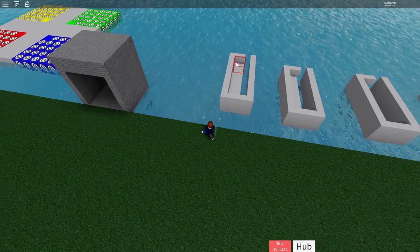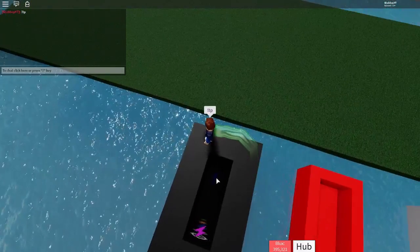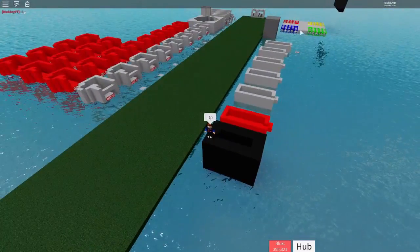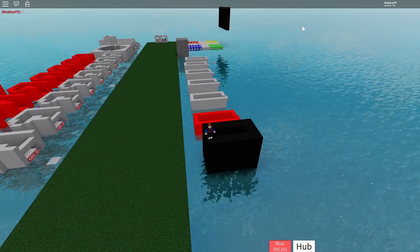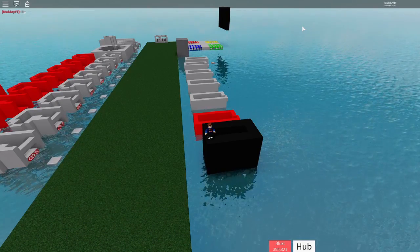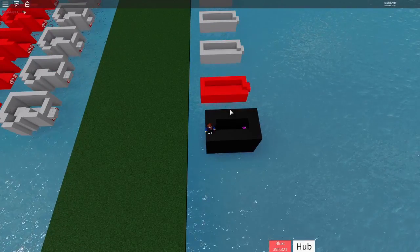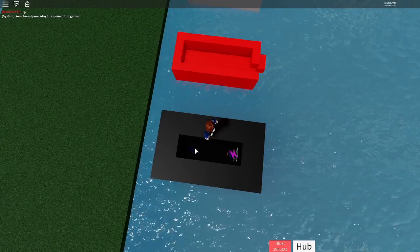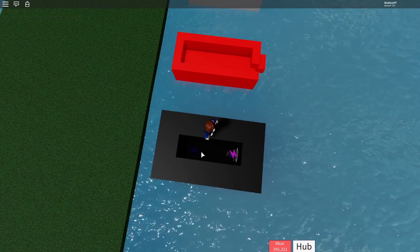I've actually changed the telly so instead of teleporting you directly there first, it now takes you over here, and then you go across cannons that bring you slowly into the telly that teleports you there. The reason I did this — so it doesn't teleport you straight away — is because at the end of the round there'll be a kill block and a stat-telly going around. If they get teleported onto the kill block or stat-telly it can mess everything up. This delay stops people from getting killed or collecting stats immediately at round end.